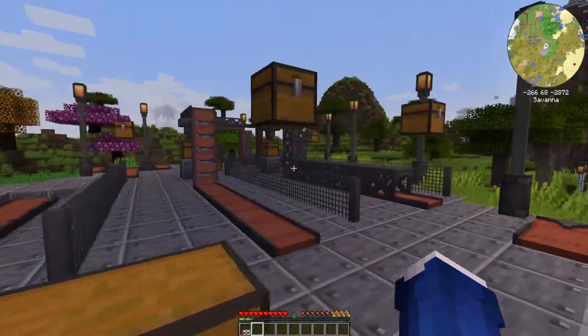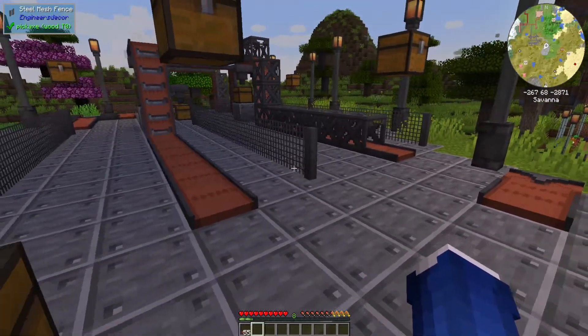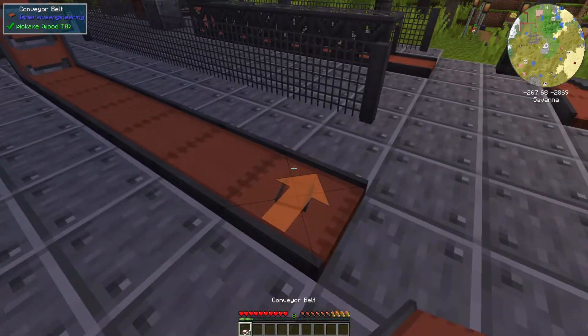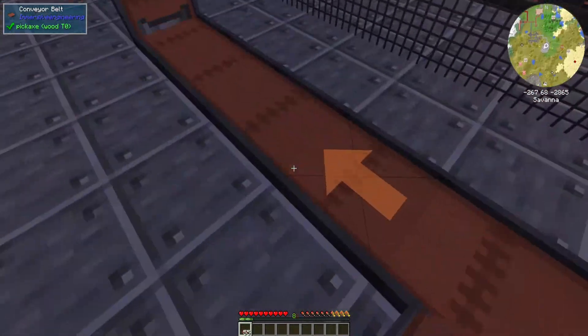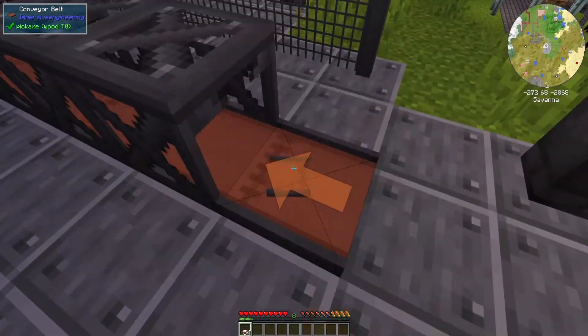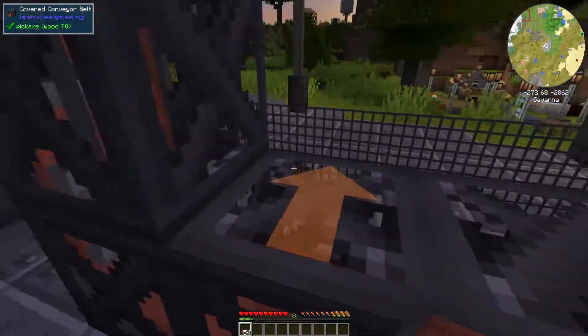The last type are these covered ones. These are a little more complex to make and the only real problem they solve is: with regular conveyor belts you can throw items onto them and they'll move, but you might just pick the item up because of your proximity to it. With these covered conveyor belts you can't get the item out of there.